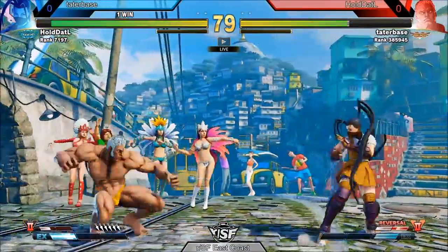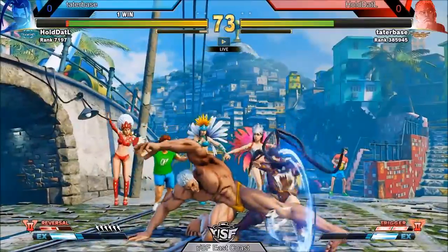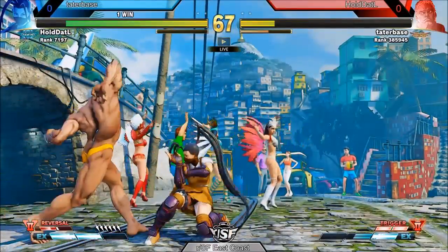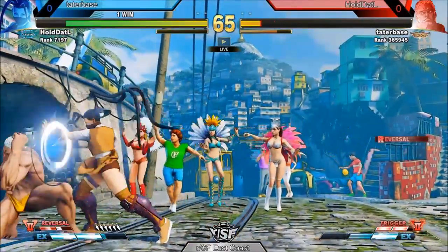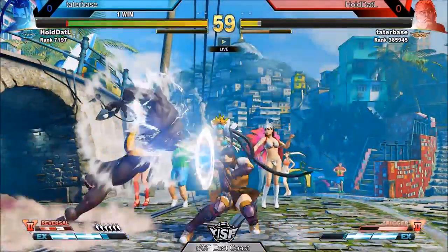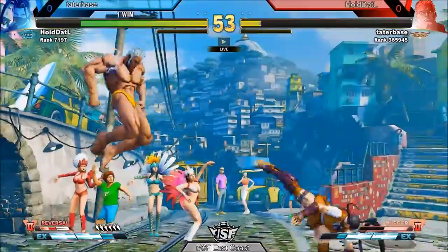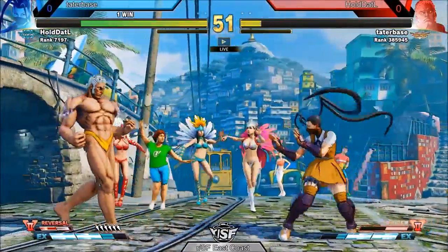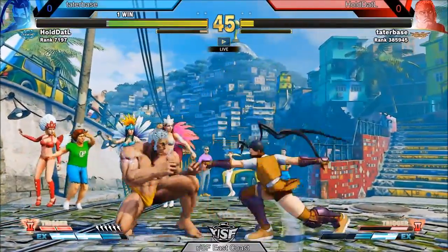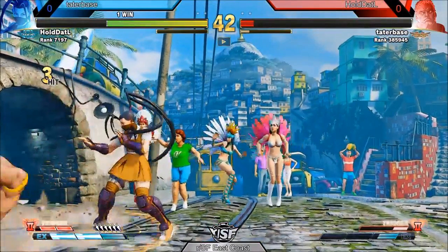Tater Base pressing buttons while he's negative because he don't care. Wants Hold That L to be doing a little bit more. The raw tackle gets him, but bad swoop out of Tater Base. Hold That L looking strong this round — catches him with the V-skill, gets the meaty pressure, but no hit confirm. Then a raw V-skill out of Tater Base is not punished. Tater Base going into V-trigger two, trying to catch Hold That L with the air fireball, but Hold That L not jumping, not taking to the air. Tater Base pressing all the buttons — a little bit too far away for Hold That L's punish. Doesn't matter because he gets the target combo to take the round.